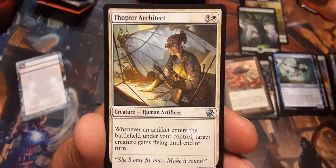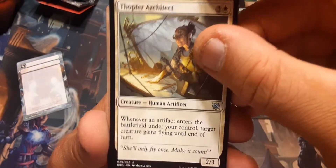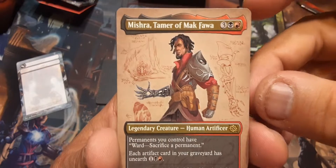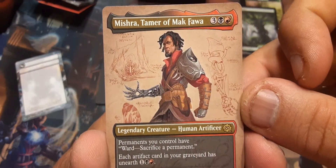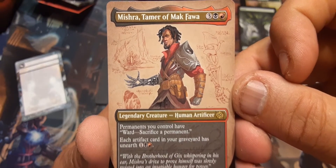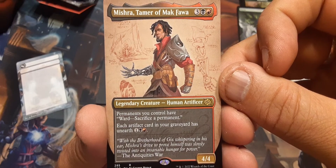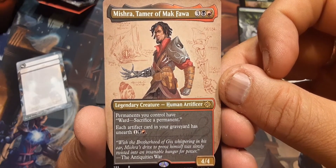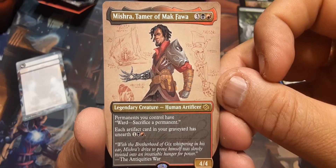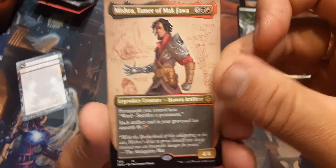Thopter Architect: whenever an artifact enters the battlefield under your control, target creature gains flying until end of turn. And there's Mishra — and I think that's a schematic, full art schematic! Mishra, Tamer of Mak Fawa: permanents you control have ward — sacrifice a permanent. Each artifact card in your graveyard has unearth for one black and one red. He's a 4/4 — I like that.